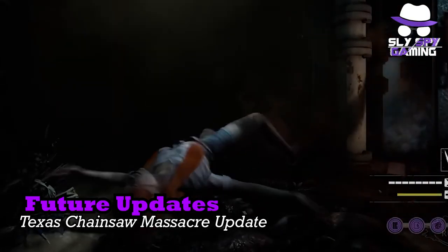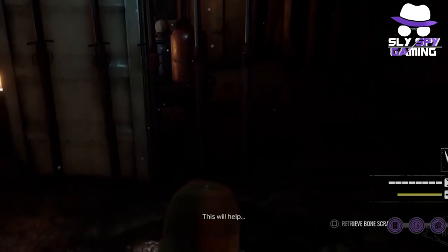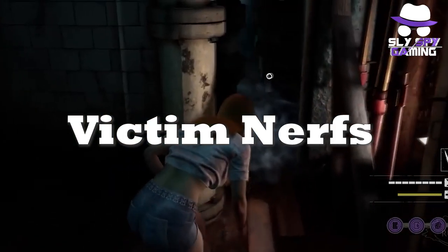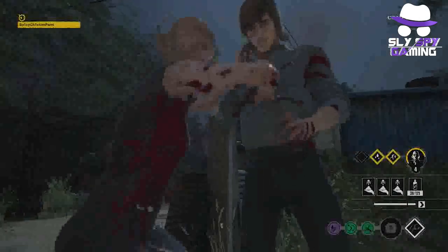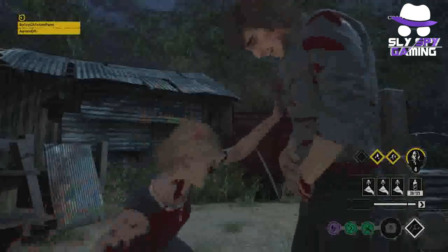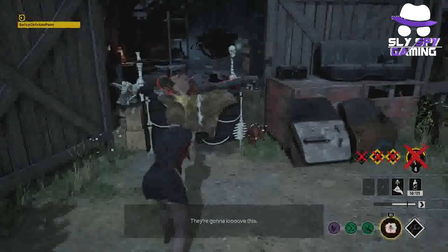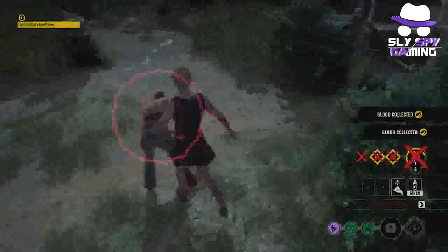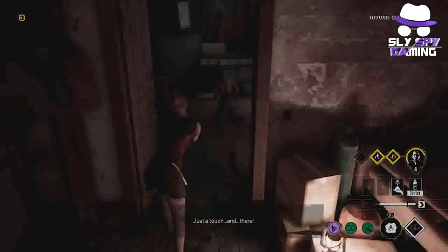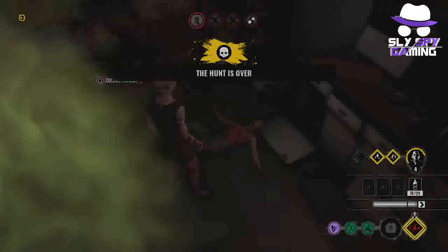The last few items on the docket are some of the fixes and changes coming to Texas Chainsaw Massacre in the future, starting with some fixes in testing. Currently, it looks like the devs are testing out some cooldown increases for two notoriously complained about victims, Connie and Leland. From my point of view, I don't think that their abilities are that ridiculous as to needing a change, but apparently others do. On the family side, they are also looking into fixing an actual bug with Sissy, where her poison essentially slows the victim to the point of being unable to outrun her — a pretty major one that has been around since launch.